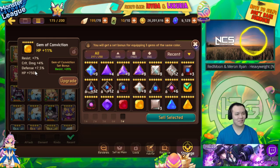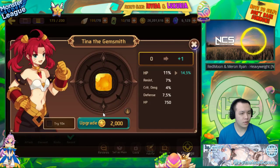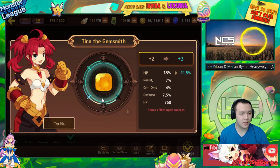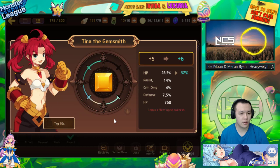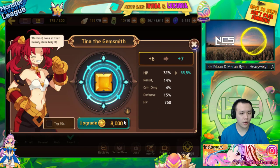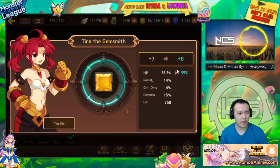So many monsters need pugilist to actually be viable. This conviction gem has resist and defense — pretty straightforward, just want to stack that resist. If it goes into resist and defense it's also good. Even if it rolls into flat substats it's still usable because of how much resist conviction already gives. It went to plus 14 on a very low roll. We'll see if we can go into resist again — it went into defense, looking good so far.